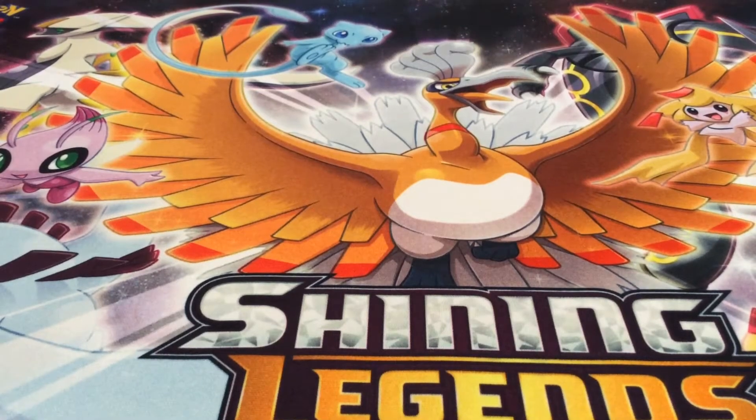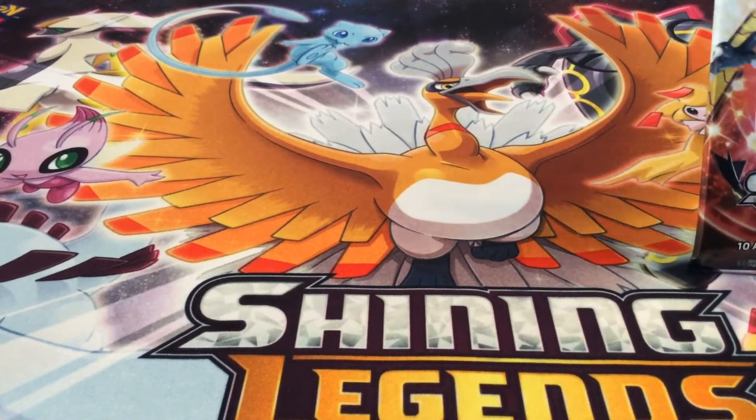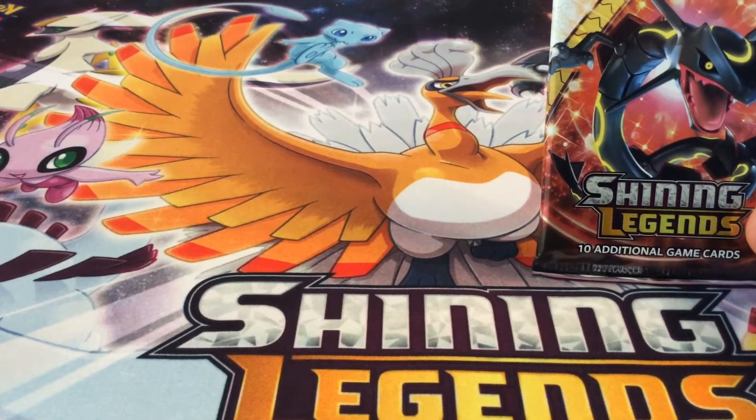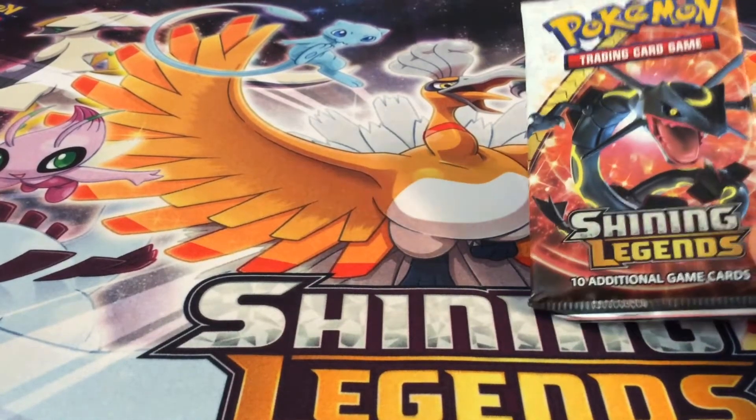Hi guys, Pluffy G here. Today we're going to be trying to do something new. We got our mat set up. You cannot see our faces, but that's okay. I'm going to be doing a pack battle with my mom, Pluffy Mama.